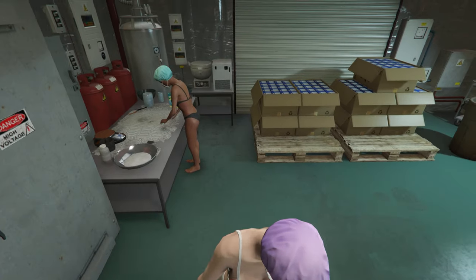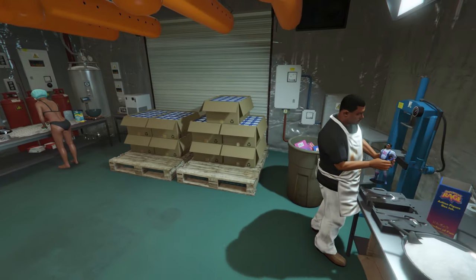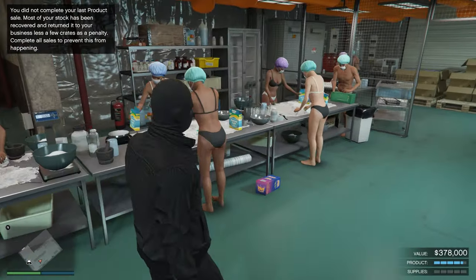So, how does this business work? It is passive. This means you only need to get the supplies for your business and the staff will do the rest for you. There are three bars in the Coke Lockup: the supplies bar, the stock bar, and the value bar. The more supplies you bring into the business — either stealing or buying — the workers will use those supplies to fill the stock bar. The more supplies, the more stock goes up. And the value shows the current worth of the stock that you can sell.